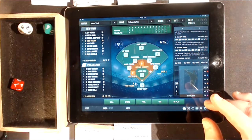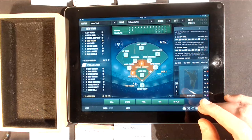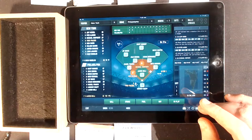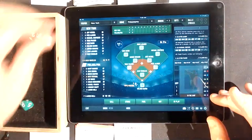Up to the plate is Todd 'the Todd Father' Frazier from Toms River, New Jersey — played with the Yankees, Reds, and White Sox, and now he's with the Mets. Runners on second and third, two outs, Mets up 5-0. A 24 off Frazier's card is a strikeout — Frazier down swinging, and that retires the side.